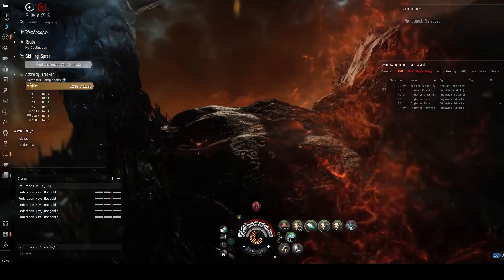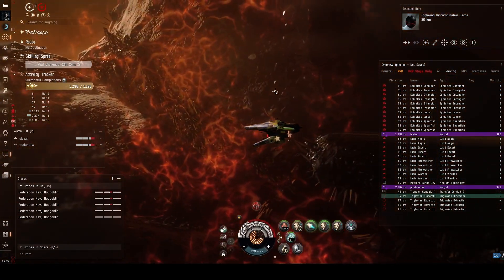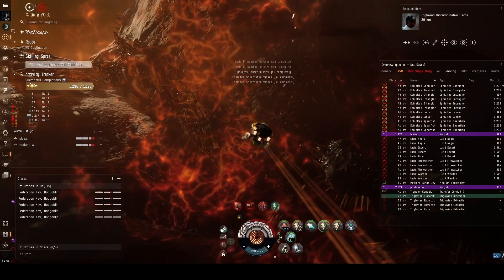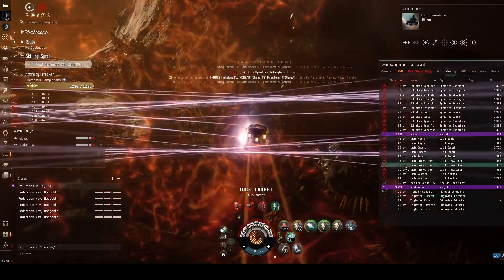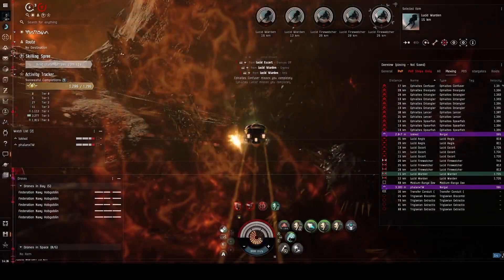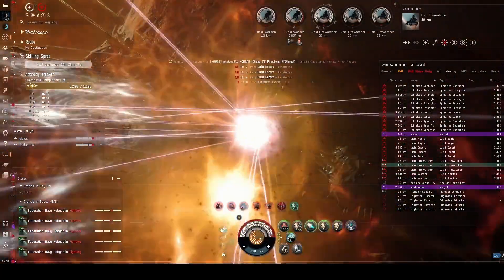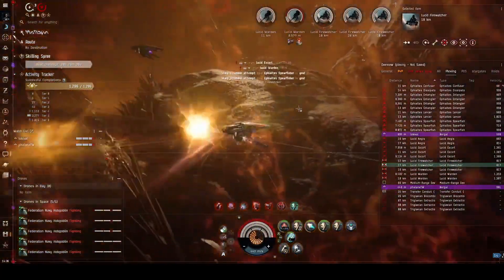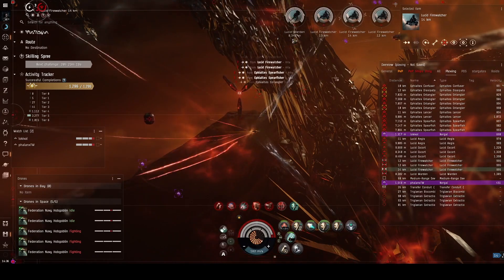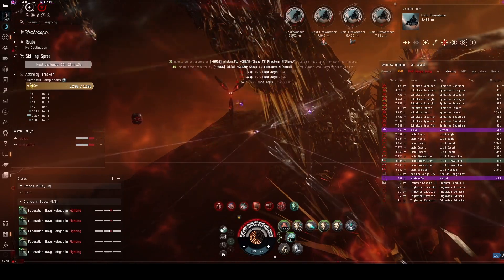Second room, which I absolutely forgot what it was, is just a Lucid Efealtes room. This one has a medium deviant, and I realized that it's in a spot where we can avoid it. So we're going to do just that so we can use our drones a little bit. We can absolutely murder things here pretty good — does not take too long to clean these guys up. The Entanglers and the Wardens are absolutely going to shoot your drones. The Spearfishers are also fairly likely to, but a little less likely. They'll stop their Microwarp drives but don't hit as well as when they're webbed, so killing the webs is definitely beneficial.